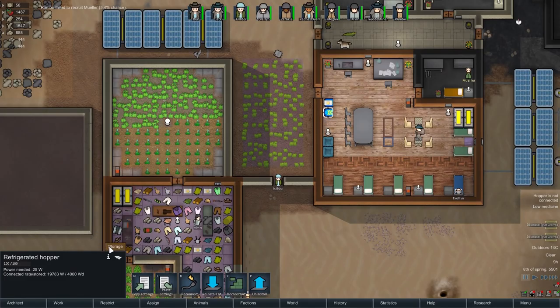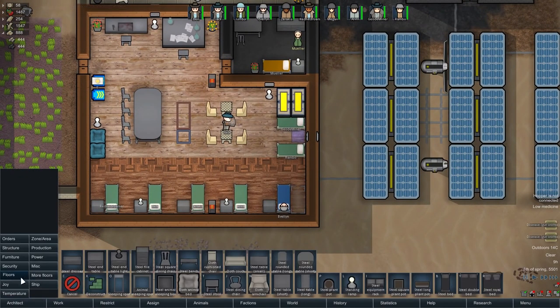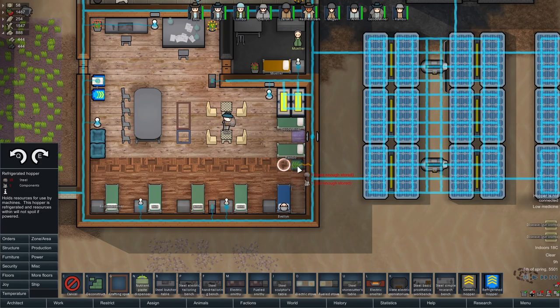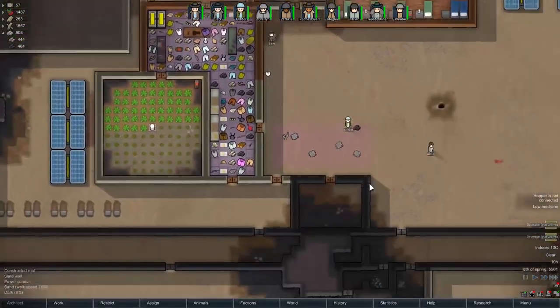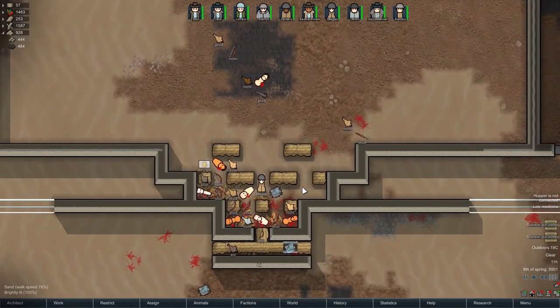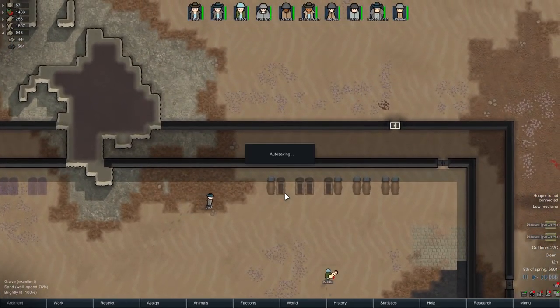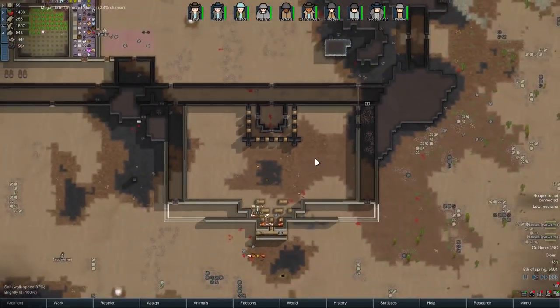How is everything going in here? Geode miner is being taken care of by Jack — thank you very much. But hopefully someone will now go take care of Evelyn as well. Could I have a hopper for medicine? I can! These hoppers are fantastic — truly wondrous inventions. I want a hopper right about here that will store only medicine. Once that's made, I can just have the medicine kept near the beds without having to build a specific cold room for it. And that is glorious.